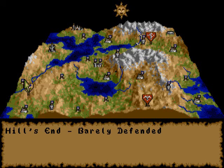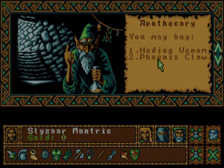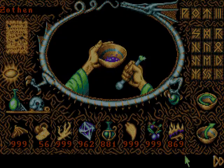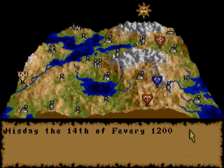Hill's End — apothecary. The components weren't that expensive. We could do worse. Give the man some money — let's just split them evenly. There we go. Eleven is the cheapest price for these, so I guess it's okay. Filled up on that.